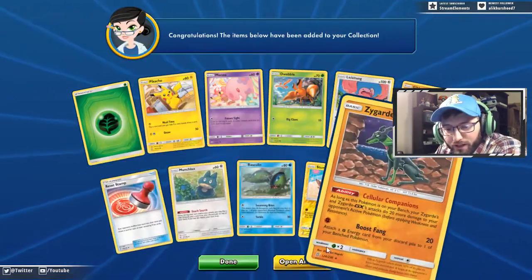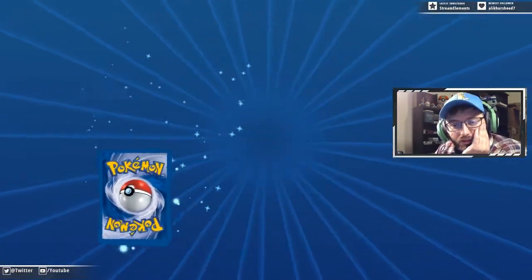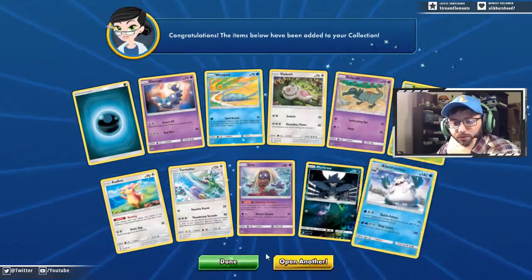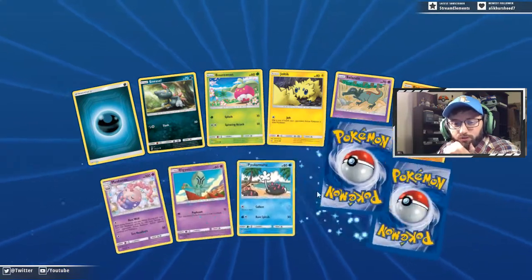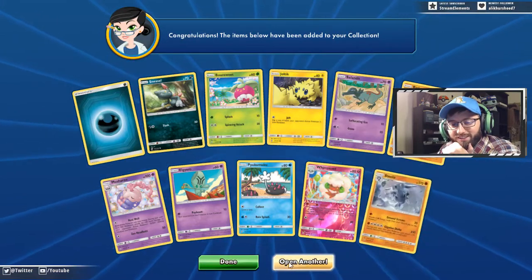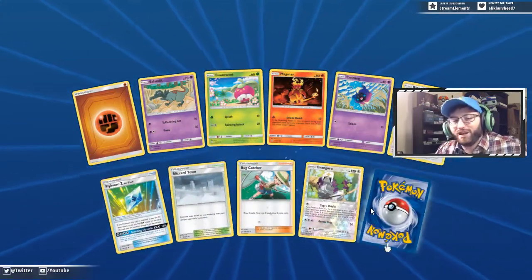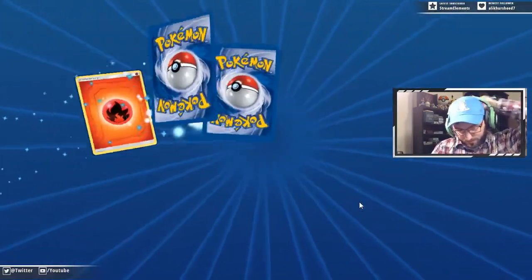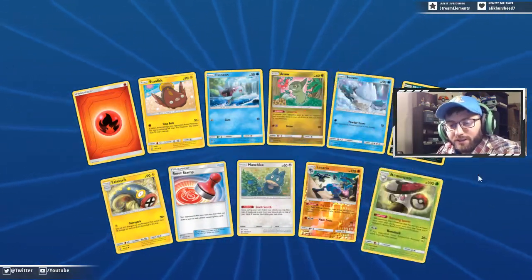We got another Reset Stamp and a Zygarde. Let's go, let's keep it rolling — we gotta get those rainbows in a row again like we did with the Giratina Garchomp. Whimsicott and Steelix. Did you sell it for 400? See that makes sense — I did that with Unbroken Bonds. I did pull a rainbow rare Charizard and they didn't let me leave the shop with it. They paid me two booster boxes and said give us the card back and I was like — I guess that's fair.